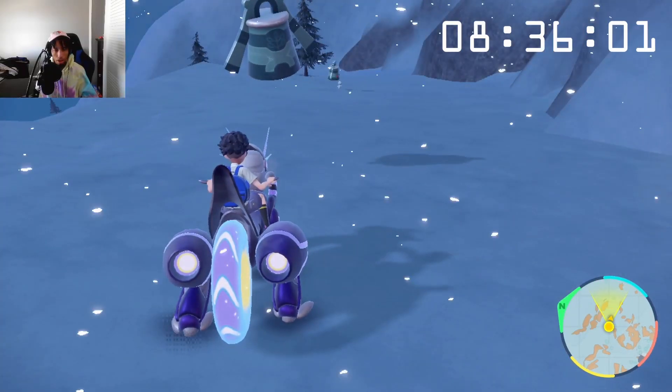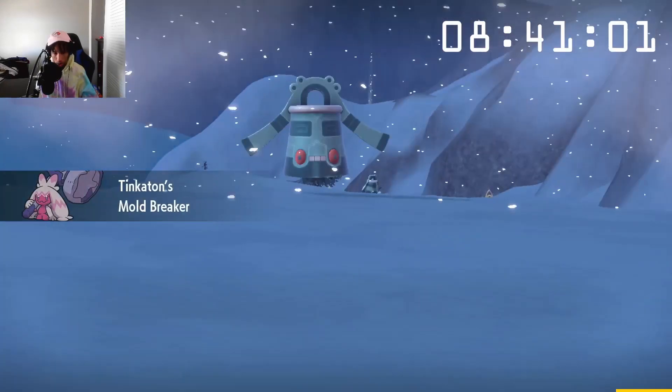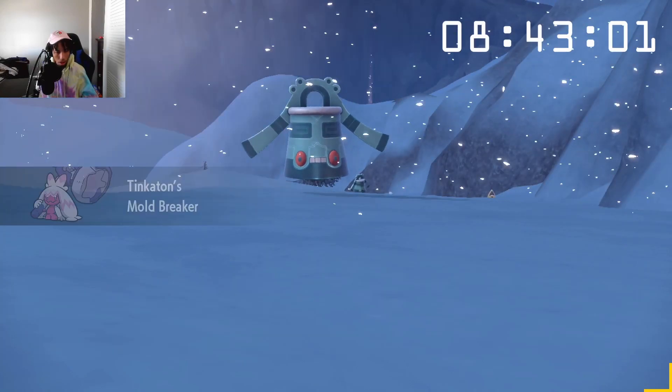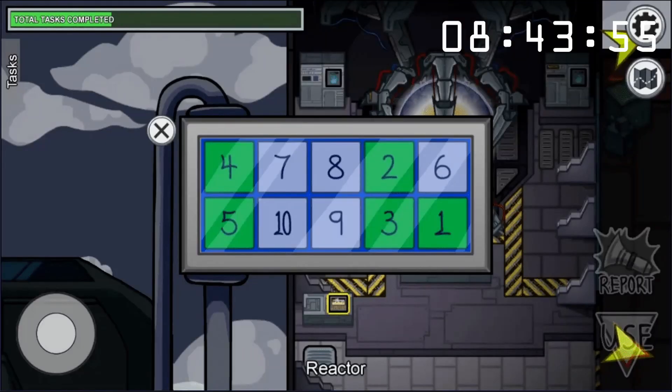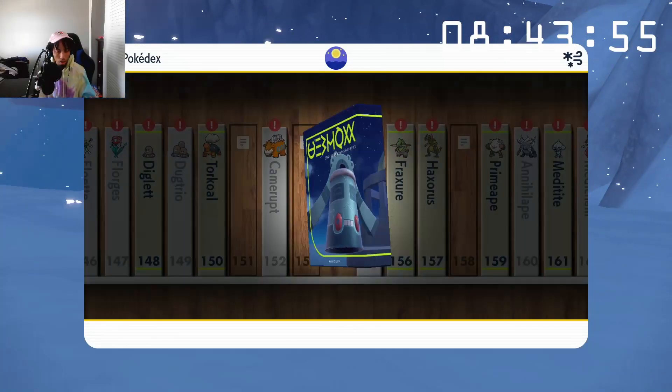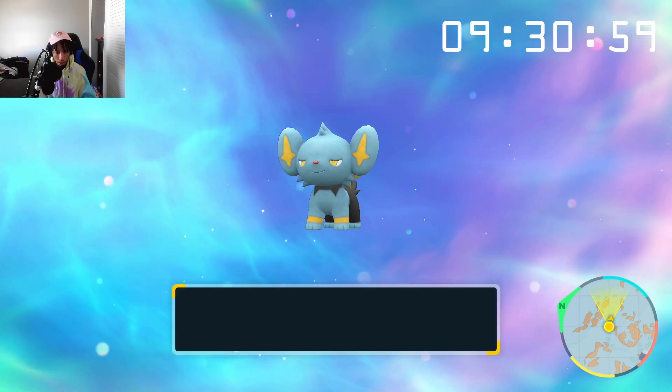After that eventful evolution, I spotted a Bronzong, which with its dual typing could get a typing check off the list. Out of its Psychic and Steel typing, I ultimately decided: I'm gonna make it Steel-type. My thought process was that it would be easier to find a Psychic-type later. After getting the Bronzong, I had to cancel another evolution cutscene — a stubborn mistake instead of just throwing it in the box. This isn't even where the evolution problem got worse; it'll make more sense once we get there.